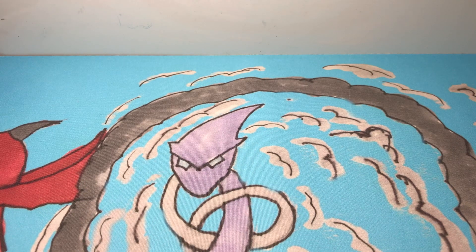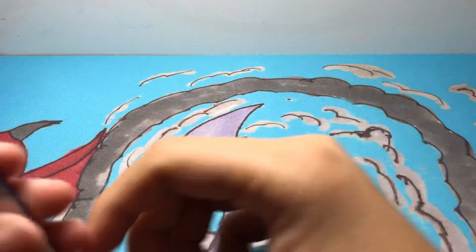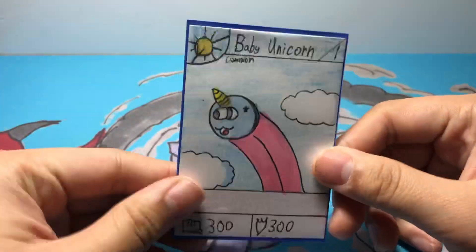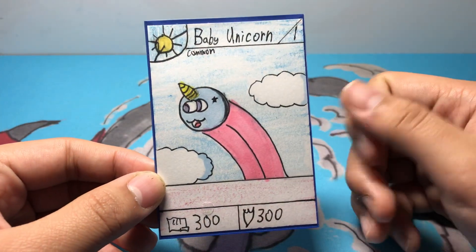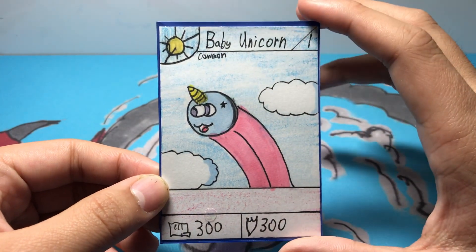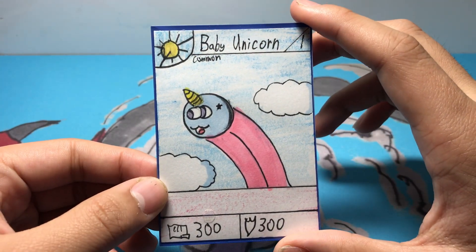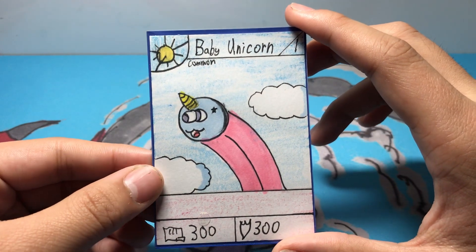Hi guys, it's me, Dimension Battles, and today I'm going to be teaching you guys how to play my homemade card game, Dimension Battles. So I'm going to show you guys a basic card. This card is Baby Unicorn, a new card that you guys haven't seen yet. I'm just going to be teaching you how to play. I made a rule video before, but it wasn't the best explanation and some of you guys are still confused. So here is a better rule video.